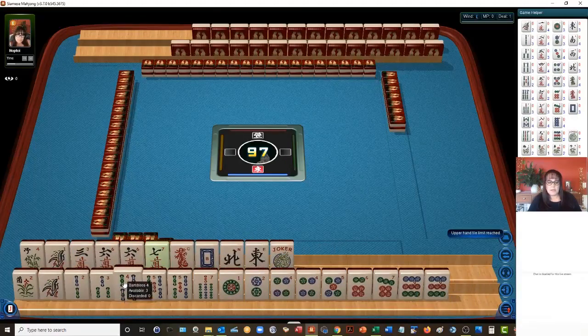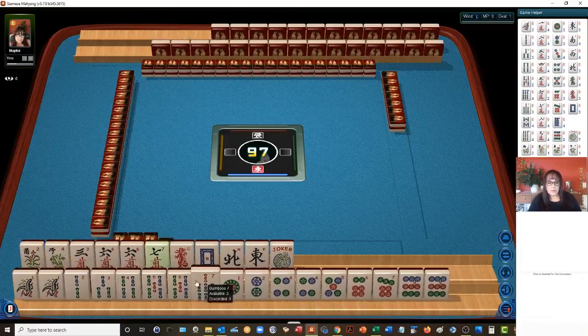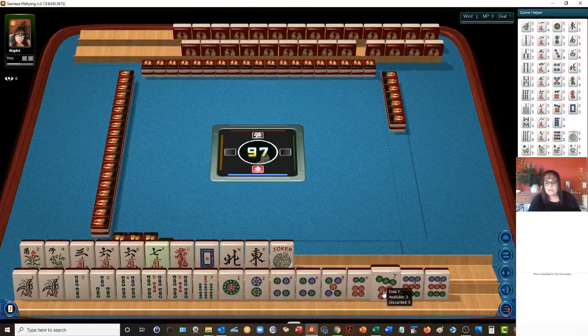Alright, we've got lots of BAMs and dots. We have a pair of sixes with cracks — three, six, seven, red, white, north, and east. Then one, two, three, four, five, pair five in BAMs, and then a seven. With our dots, we have one, two, pair four, five, six, seven, nine.